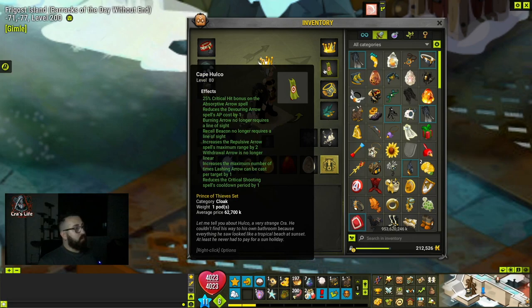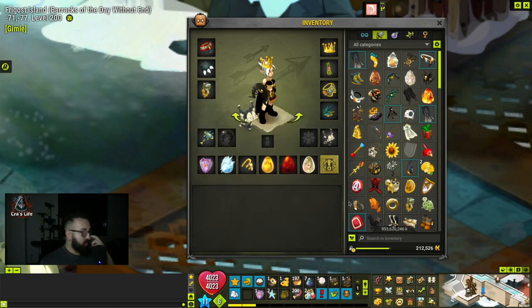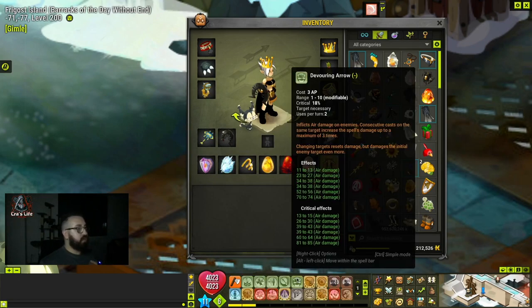So why this cape? I wanted to start with it because it has something super nice. Looking at the second characteristic, I'm going to focus on this one: it's going to reduce the Burn Arrow spell AP cost by one. What does that mean? Normally this spell costs 3 AP and it's super powerful when you stack it on a target and then change the target.